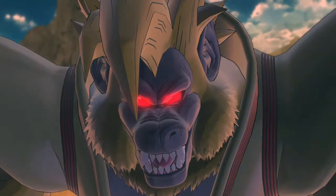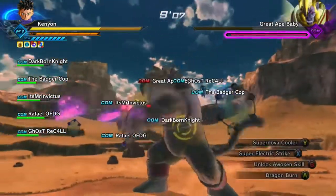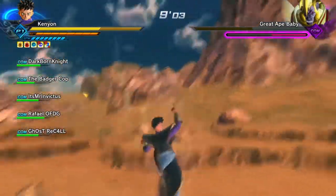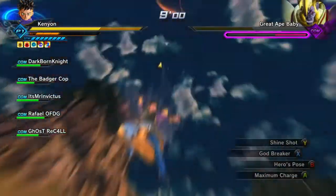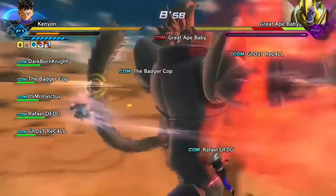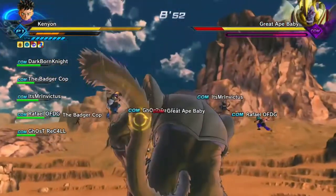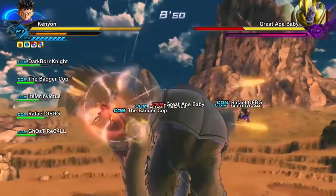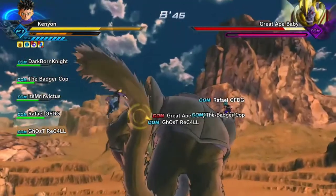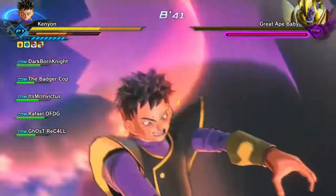This is the part where there's an unblockable move that always hits you, which I hate and think is stupid. You should always charge up for a hero pose since it boosts all attributes and effects. Whenever the ape is on the ground, always attack the tail — use your heavy attacks, and when the stamina bar is almost full just grab the tail for extra damage.